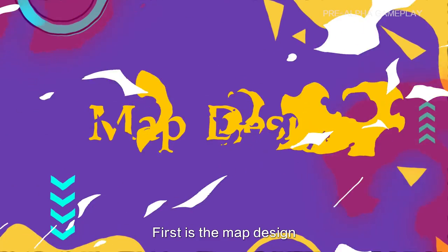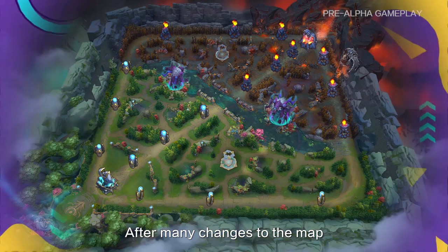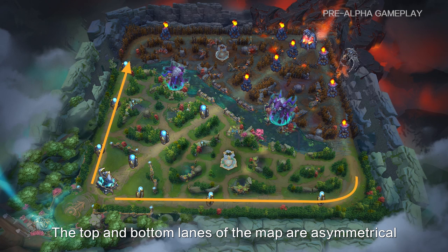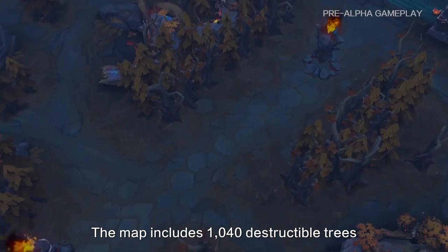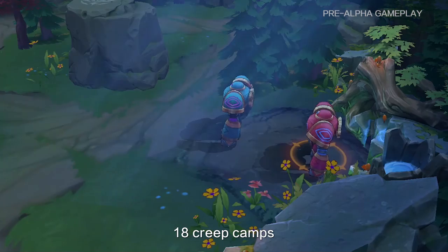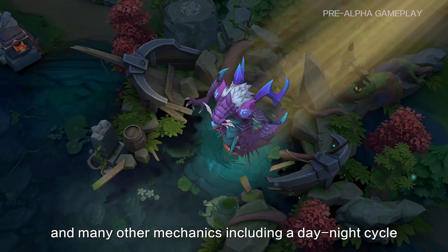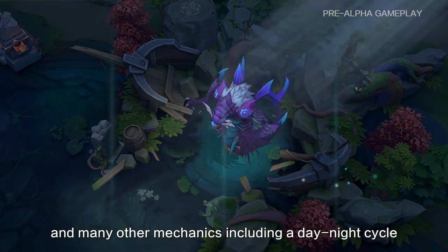First is the map design. After many changes to the map, we iterated to the version presented on the screen. The top and bottom lanes of the map are asymmetric. The map includes 1,040 destructible trees, 18 creep camps, 12 high ground platforms, and many other mechanics including a daylight circle.